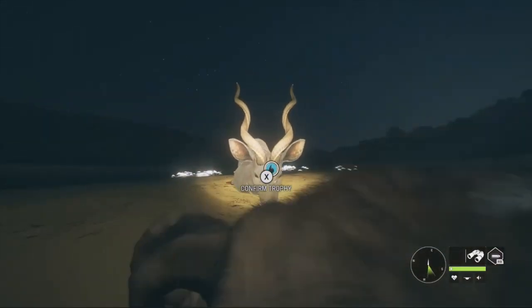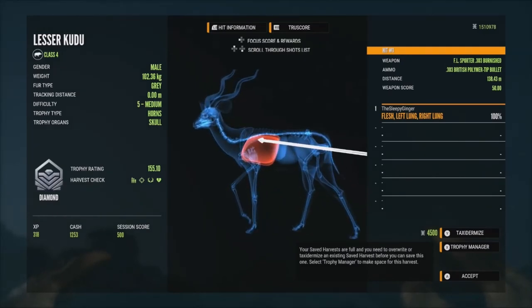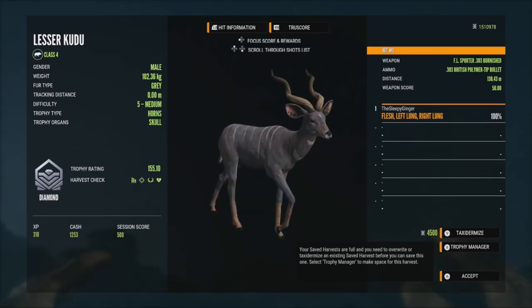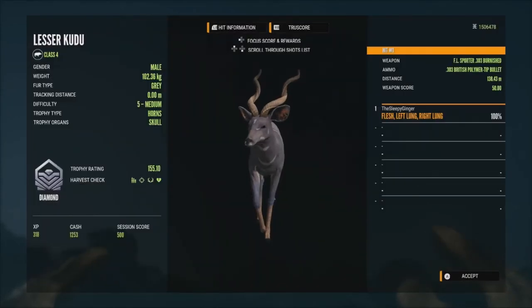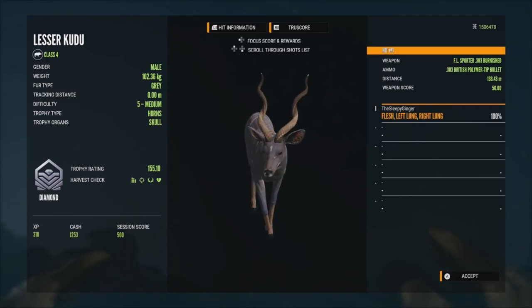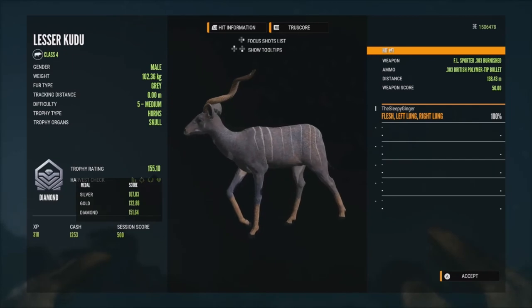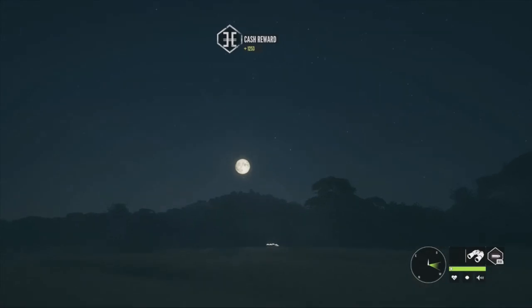Here he is right here — he looks really, really good. Let's check him out and see if he's going to be a Diamond. He is going to be a Diamond at 155.10! Finally, we have a Diamond lesser Kudu. Aimed a bit high there, but got him just perfectly in the double lung. Finally, a Diamond lesser Kudu — we're going to go ahead and tax this guy. I've been looking for one of these for quite some time now. Just another Diamond off the list, which is awesome. Let's get a few screenshots here before we go to the lodge. 155.10 — he's not the biggest guy ever, 151.64 is Diamond, but still really, really cool.